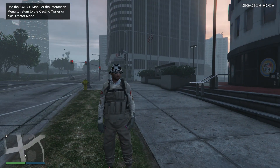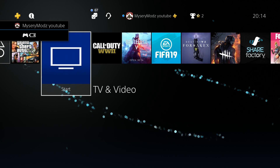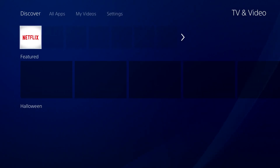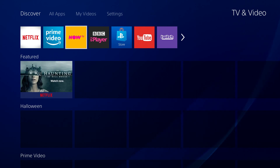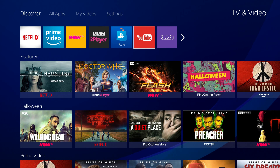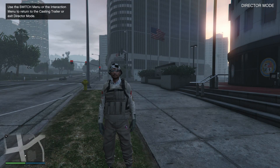From here, what you want to do is press your PlayStation button and go over to TV and Video and select that. Go over to any of your applications — Netflix, YouTube, it does not matter which one — just hover over it and double-tap your PlayStation button so that it's ready to go.